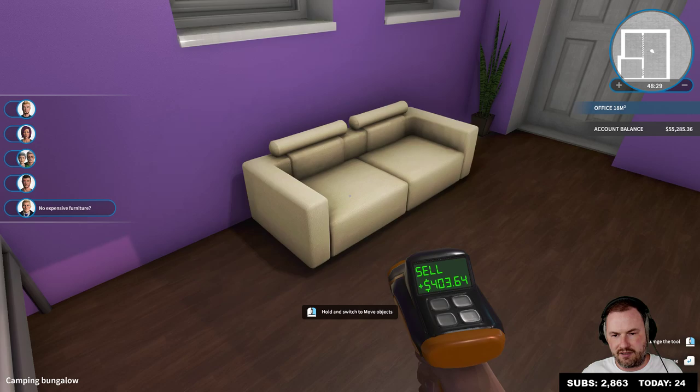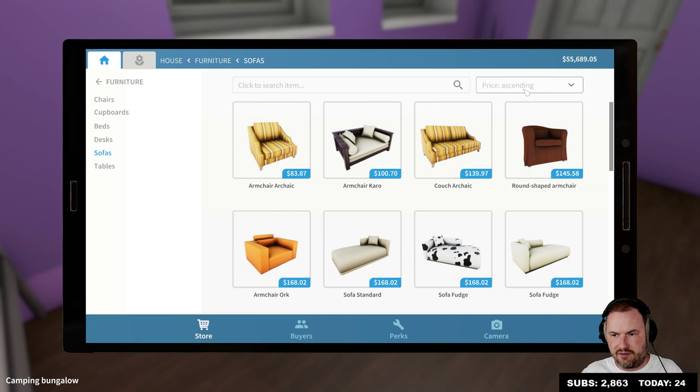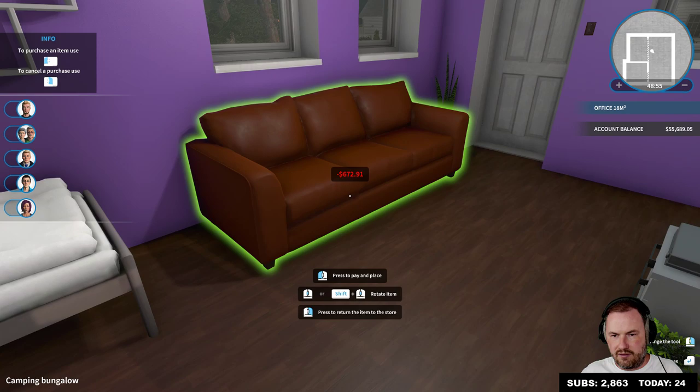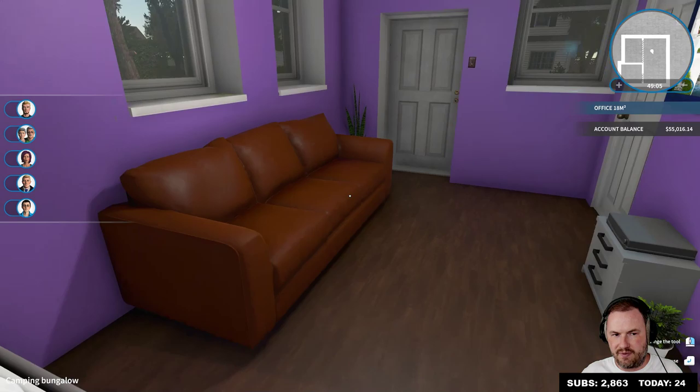No expensive furniture? Oh, hang on a second — we can afford expensive furniture actually. Furniture, sofas — sort by price descending. So there's the corner, there's the elegant leather sofa, and the sofa L. Is that better? Chang Choi is back — he liked that. And the businessman guy is back too, but we're still appealing only to this other guy.